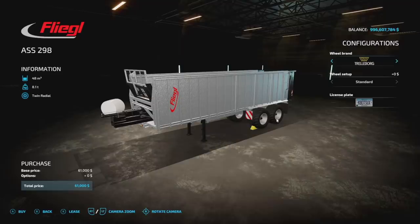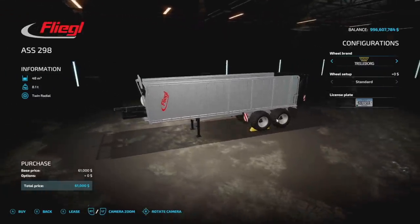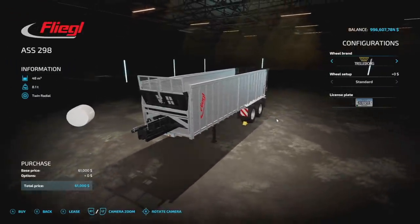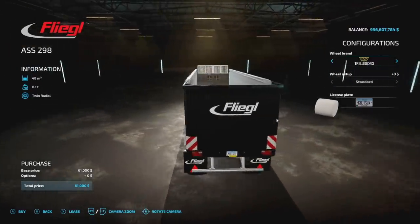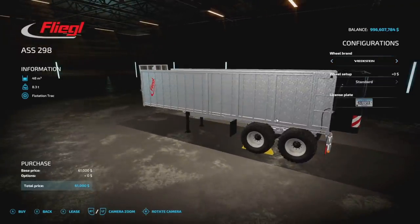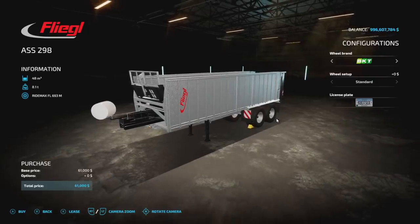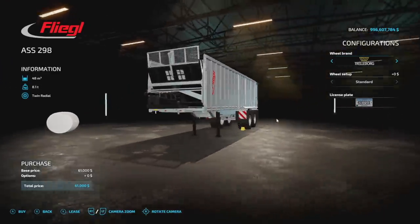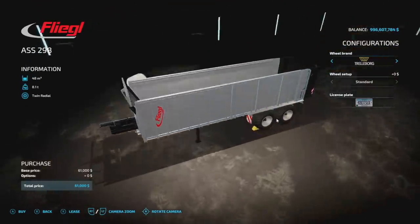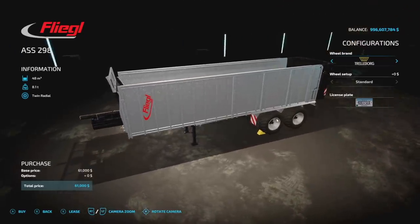Also making its return is the Fliegel — one of my favorite trailers from Farming Simulator 17 as a base piece. Wheel brands include Trelleborg, Michelin, Midas, BKT, and Rodstein, though you can't change them. It has a 48,000-liter capacity, weighs 8.1 tons, and is only three slots. It's also a bulk crop trailer so you can hold literally everything, including stones. It's pulled by a semi truck and is a push-style trailer.